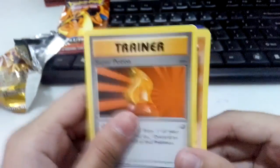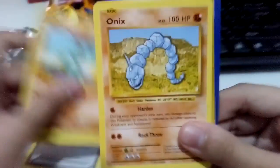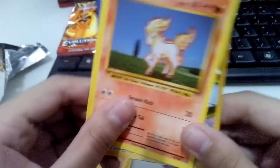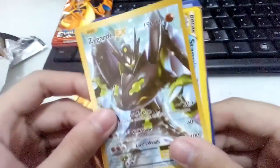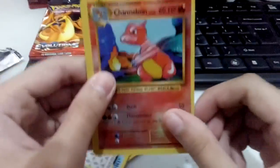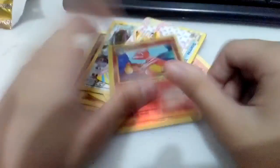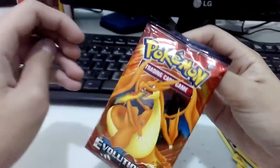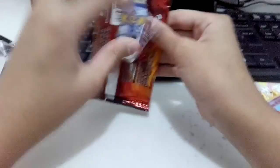So we got a Super Potion trainer, a Machamp, a Metapod, an Onix — you didn't see that — a Ponyta, and a Zygarde EX. I can't believe this but it's kind of cool. Oh, a Stormfront Break — this is a nice pack! And we got a shiny Charmeleon — let's put that aside — and then a Mega Charizard Y!